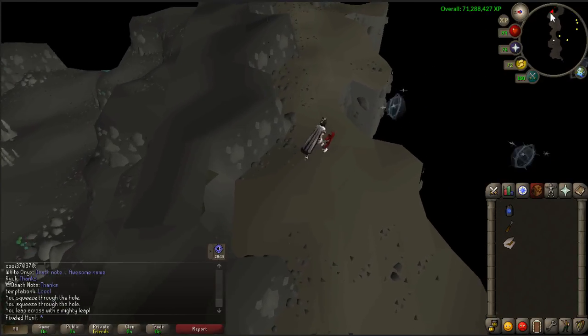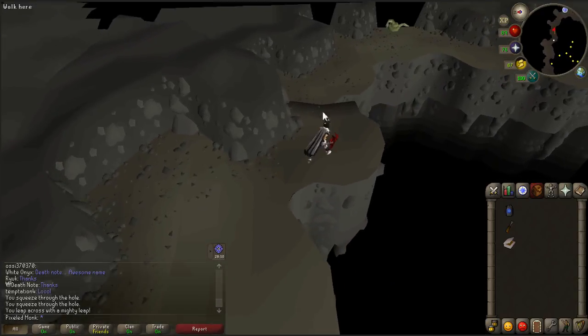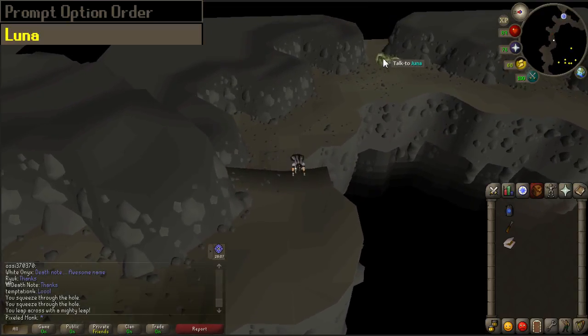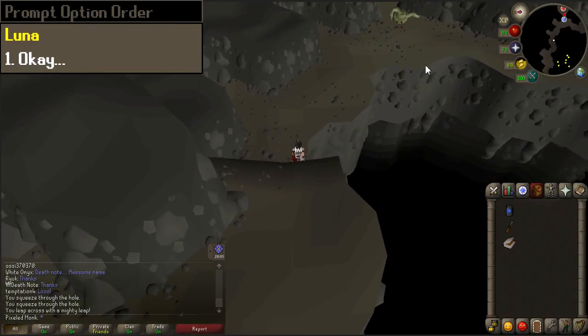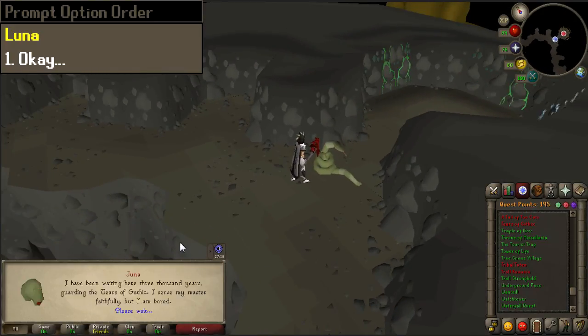Notice the light creatures floating around here — they will soon be important. Walk to the east and then climb down the rocks. Talk to the snake, Luna. When prompted, select chat option 1.